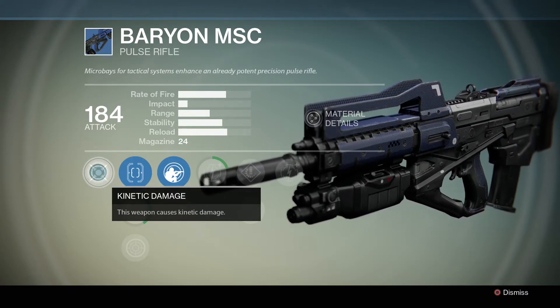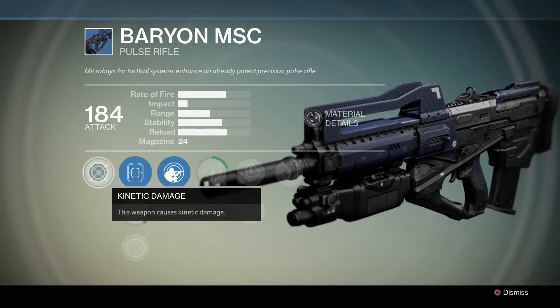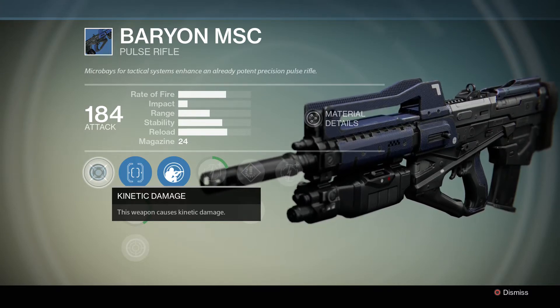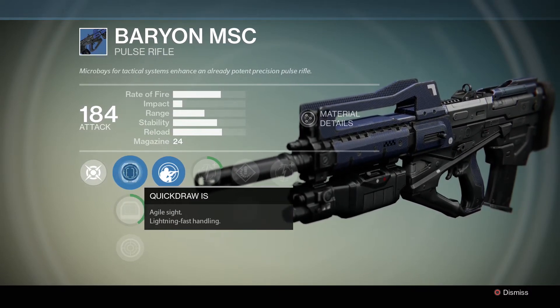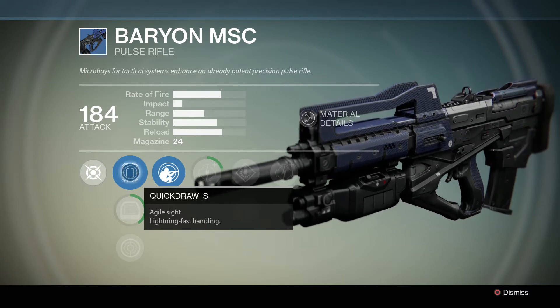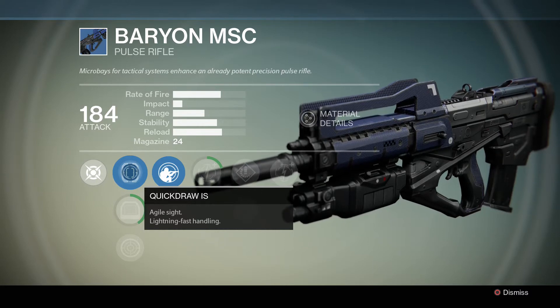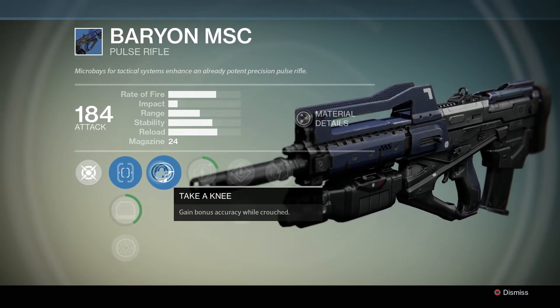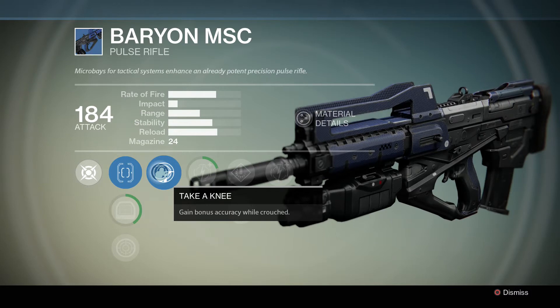You unlock the upgrade tree just by using the gun, like you do your subclasses. In the case of this gun, I have a couple of different scope options, a special upgrade that gives me super accuracy when crouched, a damage booster, a set of ammo options, and another damage booster. Greens generally only have three rows: scope, ammo, and damage. The higher the gear, the more options you have and the more you can make it yours. Higher level gear also requires more than just glimmer to upgrade — it requires gun parts, which I'll cover in a separate video.